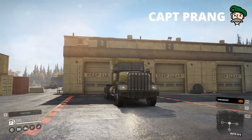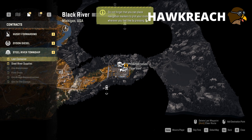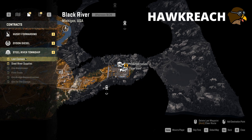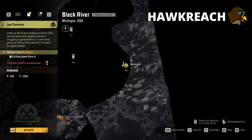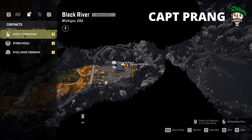If we go into the map we can have a look at the contracts — we've got a lot of contracts. I feel that we've done a bunch from Steel River Township and it makes sense to do those next. I'm thinking we've got the Lost Container. Are you following along with me? I've got Husky Forwarding. Yeah, but we're going to do Steel River Township because we've already done a couple of those.